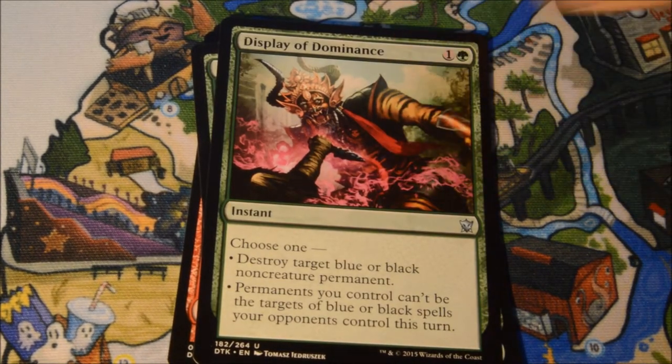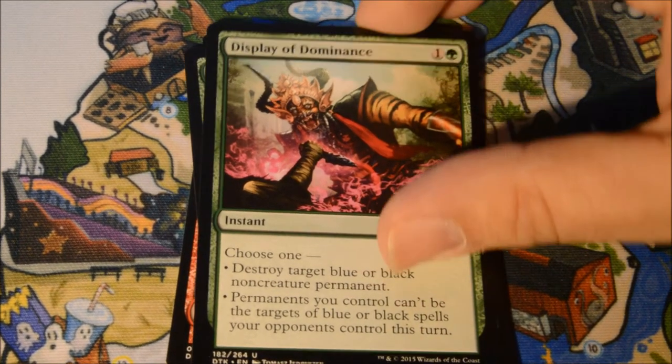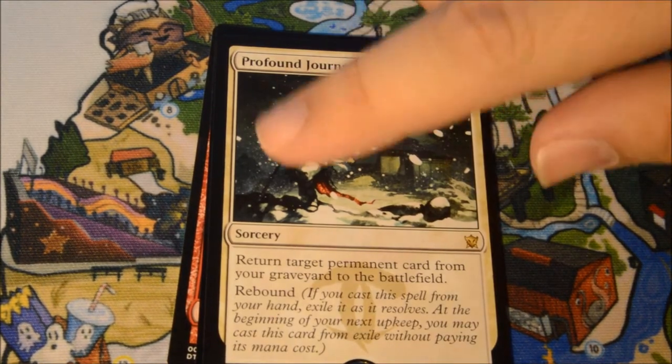Let me know what you think of Dragons so far. I've really enjoyed playing and drafting the set. Display of Dominance is our first uncommon. Salt Road Quartermaster, Tarkir Skywise Teachings, and our Rare is a Profound Journey.